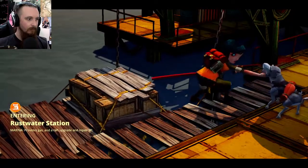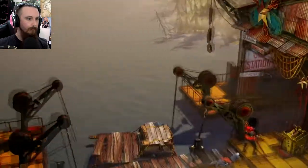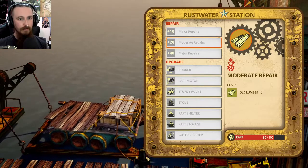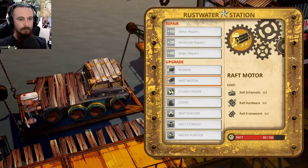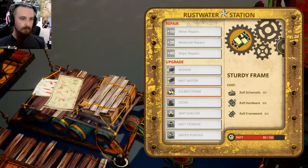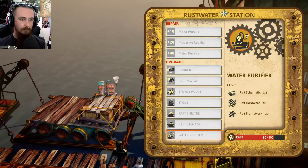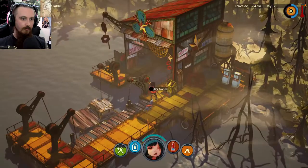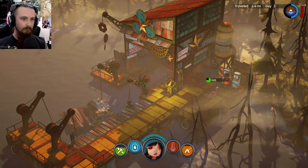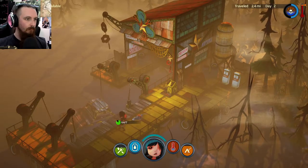Rustwater Station provides gas and a raft upgrade and repair lift. Use marina - what can we do? Minor repairs. I don't even have the materials for anything at the moment. Raft schematics I need for creating upgrades - cool, I will bear that in mind. Have we got anything here we can actually use? Gas? Why would I need gas? I've got no empty jars for gas. Well, it wasn't worth stopping here then, was it?